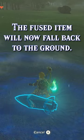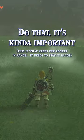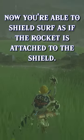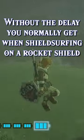If you timed it correctly, the fused item will now fall back to the ground. This will allow you to fuse it to an unfused weapon. Do that, and now you're able to shield surf with the rocket without the delay you normally get from cancelling the shield surf with a rocket attached to the shield.